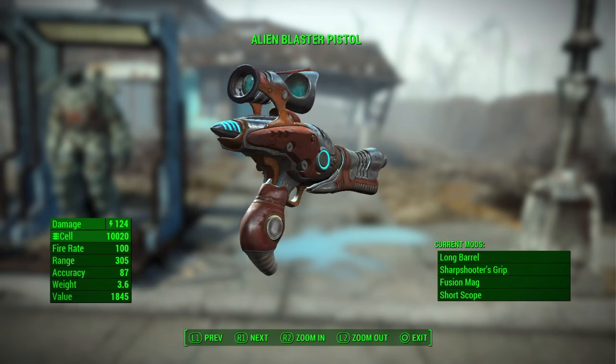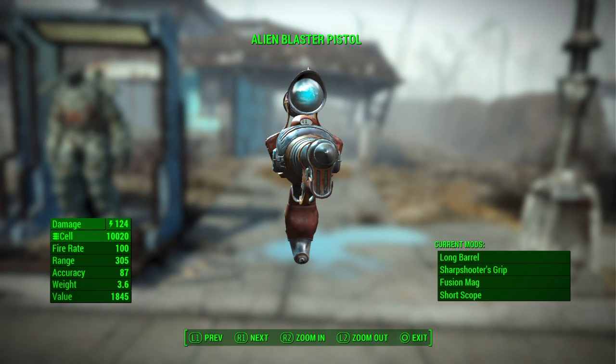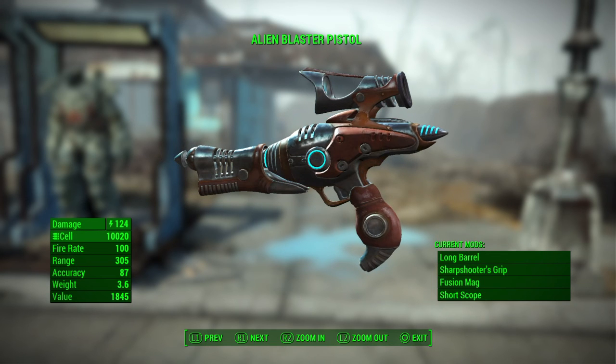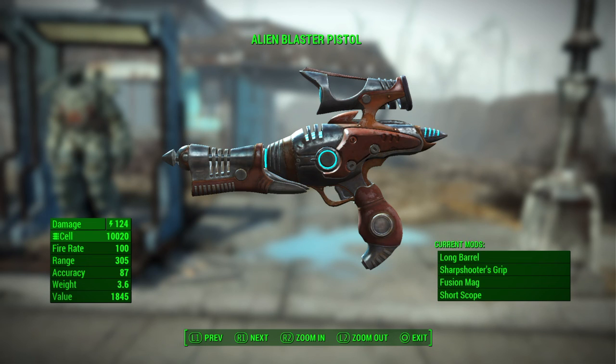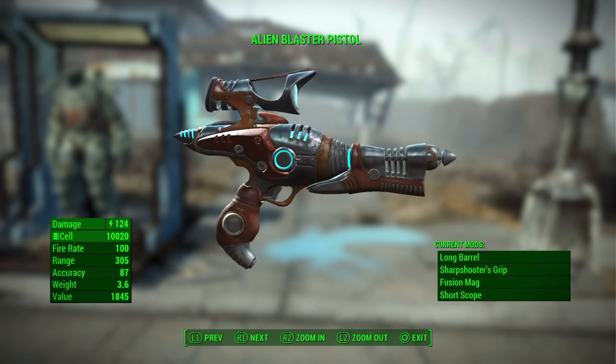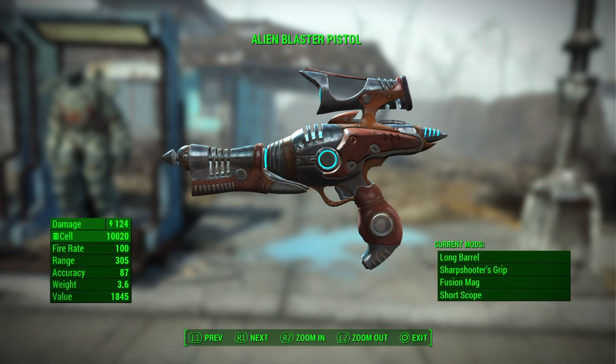One of the most powerful handguns you can get is the Alien Blaster Pistol. I've converted mine to use fusion cells — you can use the alien ammo, but the most I ever had was about 510 rounds and you'll burn through that fast. The damage difference is only about 128 versus 124 for fusion cells. The alien ammo version is lighter at 3.6 versus 6.4, and range is 305 versus 134, but the fusion cell version is 118 damage — only about 6 points less.